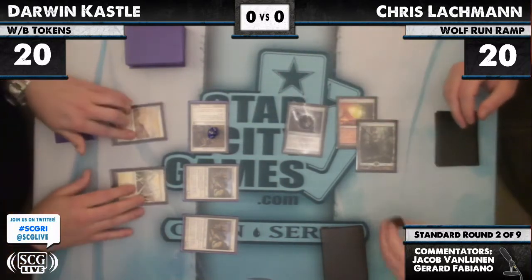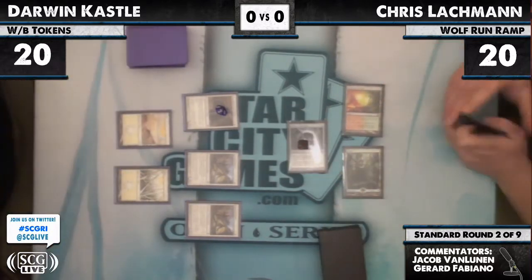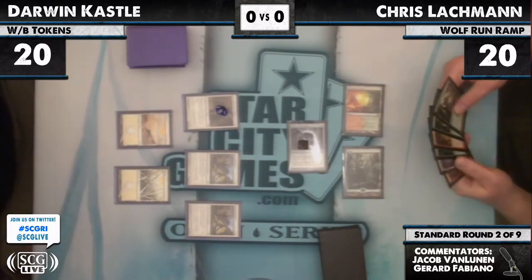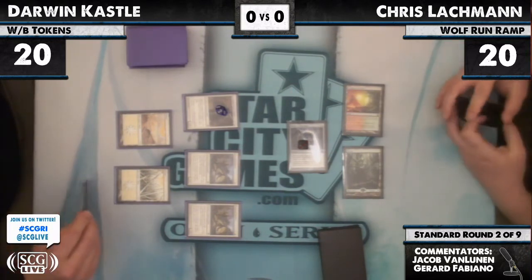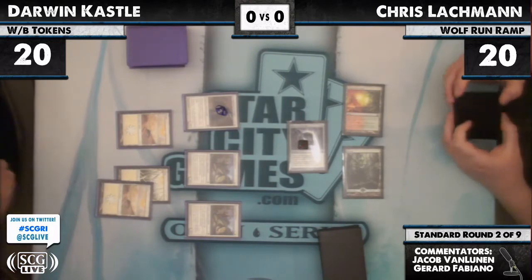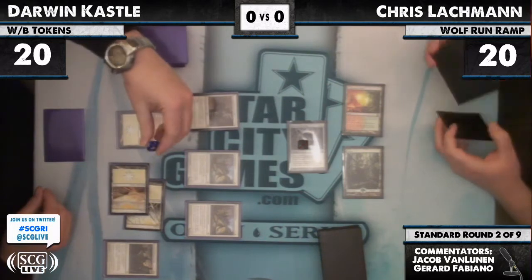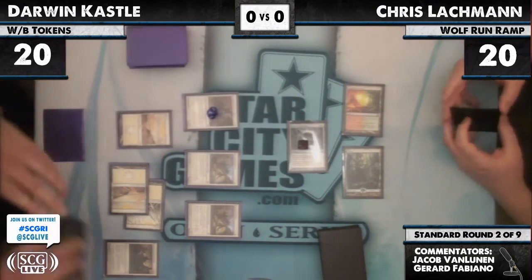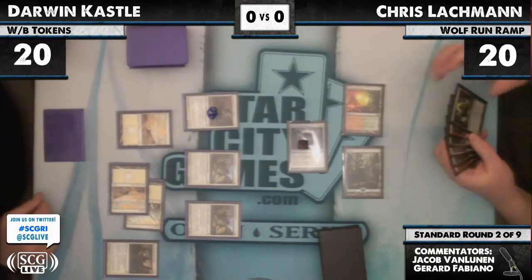There's a Sphere of the Suns. Darwin will untap and draw for his turn. You probably won't see too many mistakes from these guys — they're both pretty tight players and probably know their deck fairly well. They know their way around 60-card decks. This game is getting out of hand pretty fast — the Champion is a 5/5.